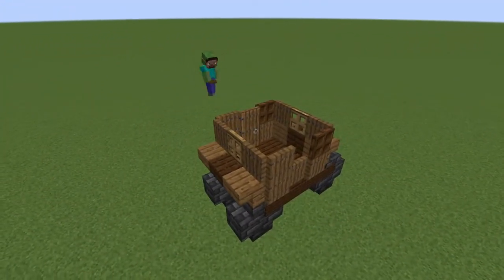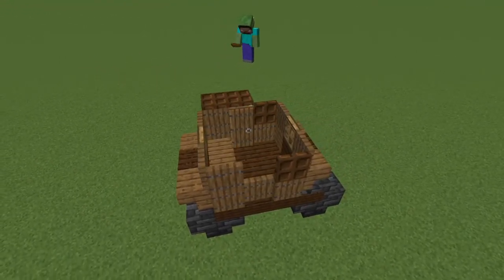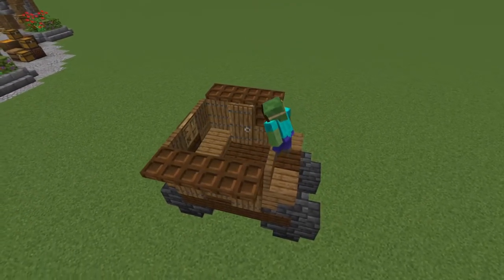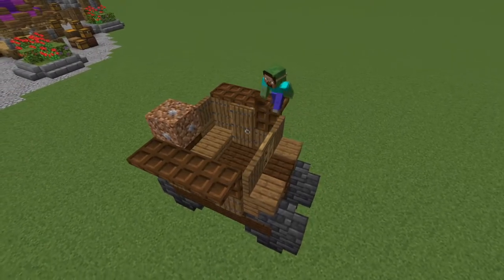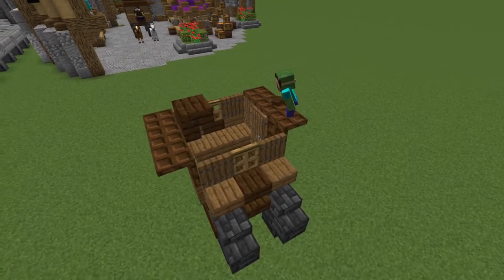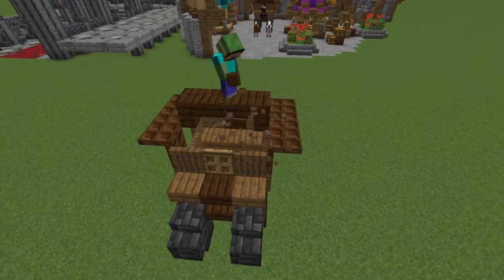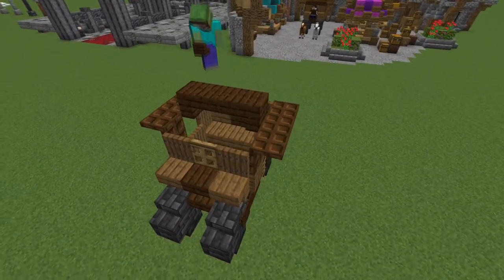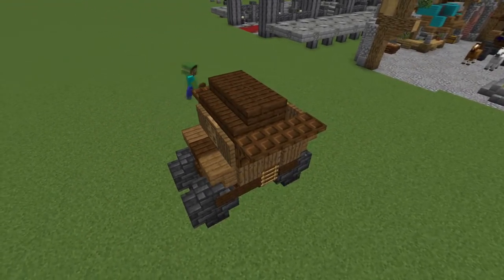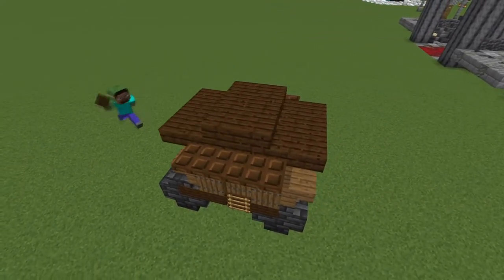Now we get to building the roof. Start by placing two rows of three dark oak trapdoors on both sides. Connect those rows by placing an upside down dark oak stair in the middle, then an upside down slab and another upside down stair to connect the two sides. Grab some more dark oak stairs and place them against those blocks, and finish the roof by putting some slabs in front of all those stairs.